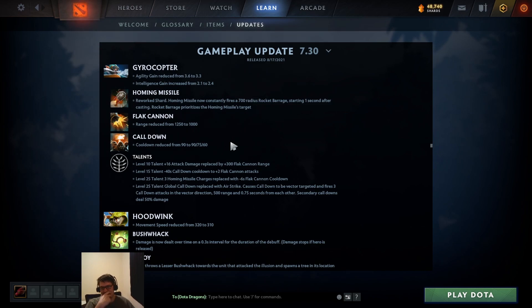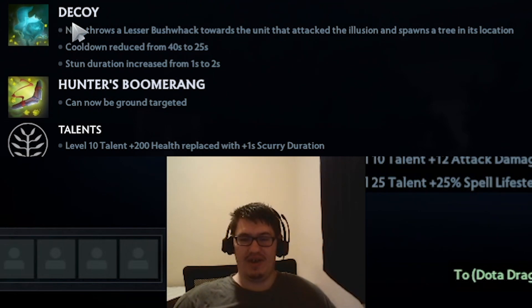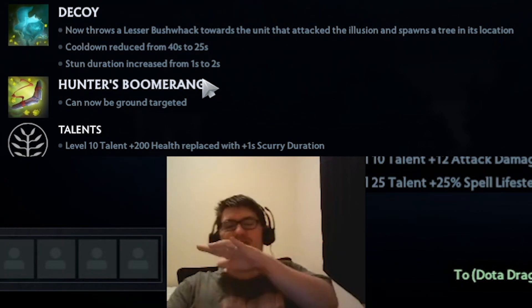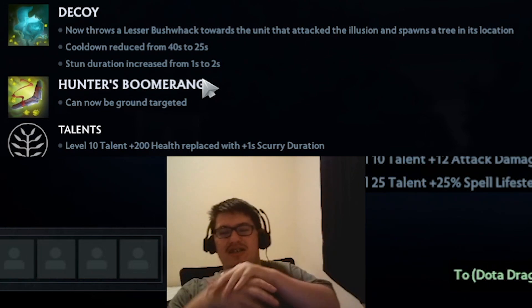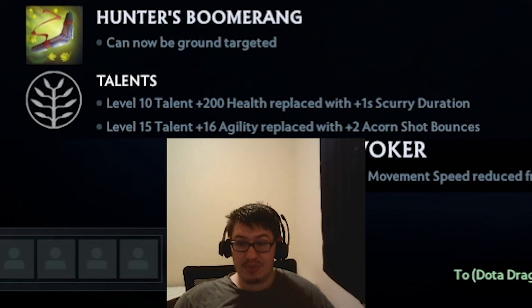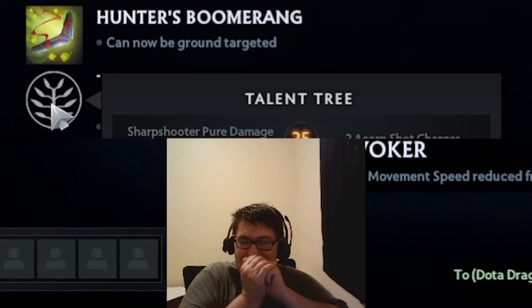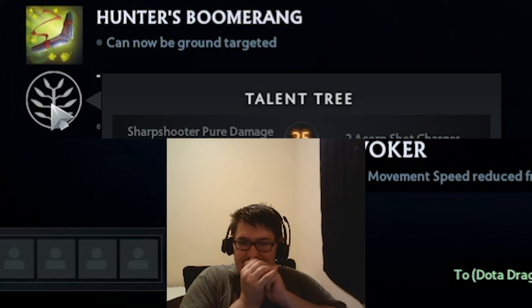Decoy - they finally buffed it, thank you! I called it! Level 15 talent from 16 agility to plus two Acorn Shot bounces - yes! Plus two Acorn Shot bounces - carry Hoodwink is back!